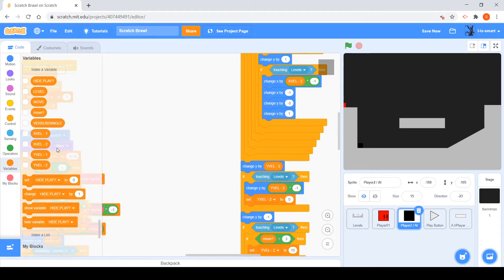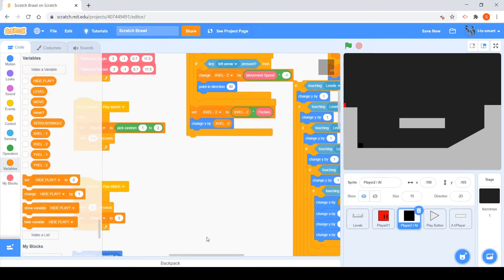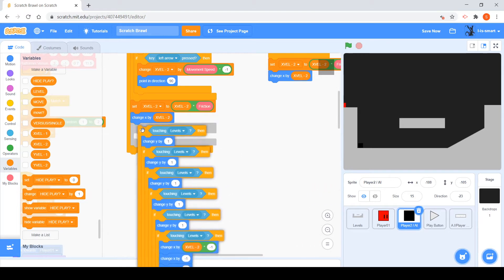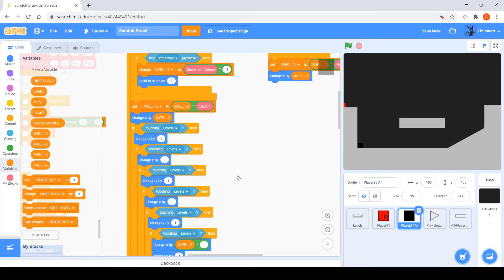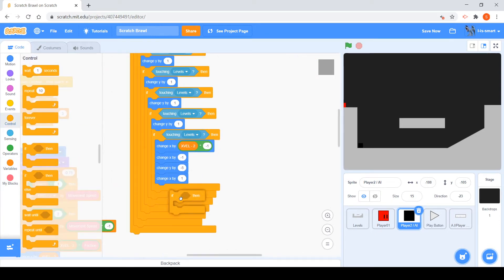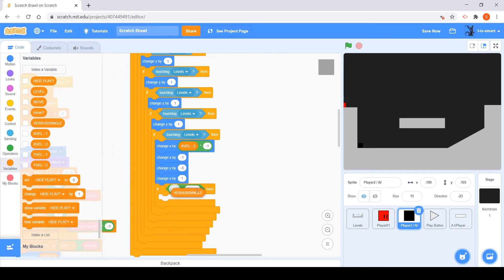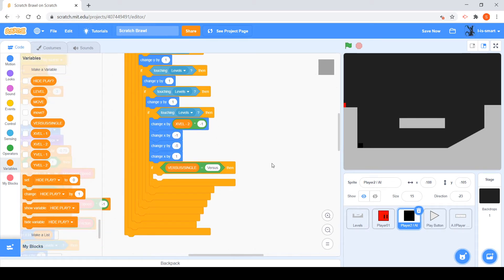Just remove this bit and everything underneath it. Drag this into here, and then we just want to say: if the mode is equal to versus.